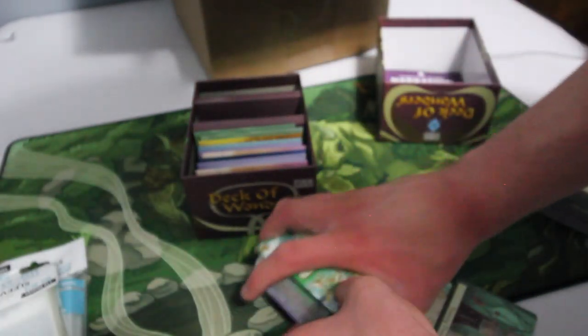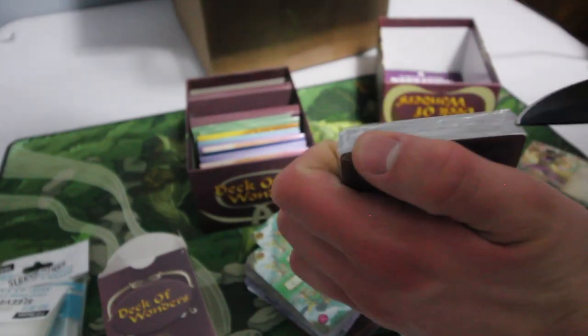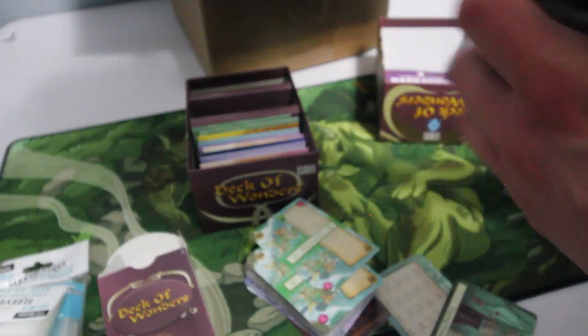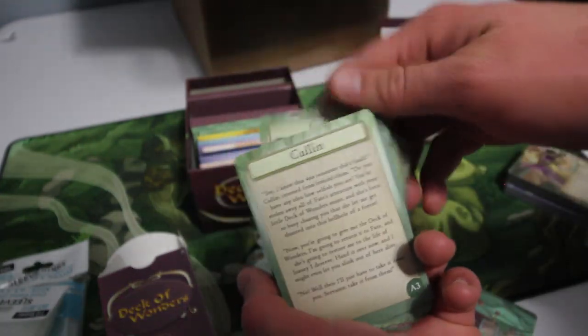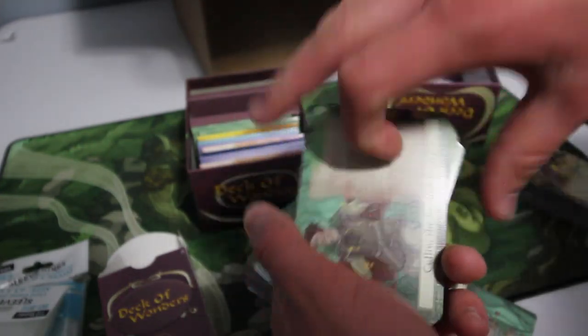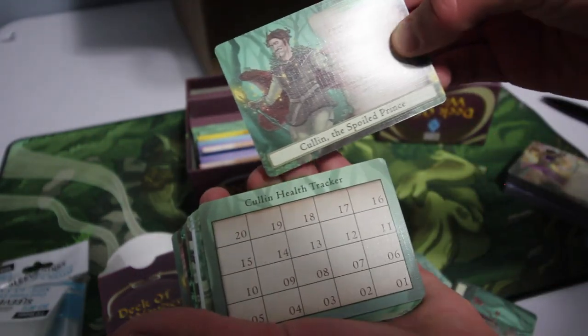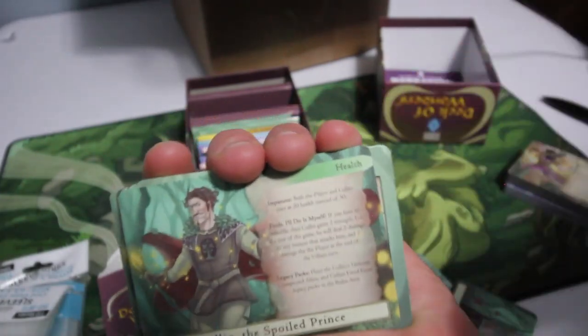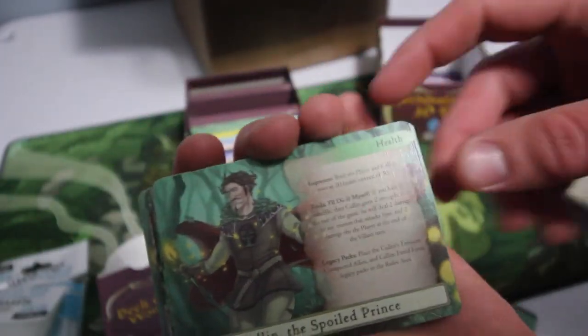You should be able to put your deck in the travel tuck box to travel with the game. The last thing I'm going to look at is Cullen's pack. We have some flavor text about Cullen, which is nice. We have his actual card here with some special abilities — I will say those are fairly small text, though not terrible.